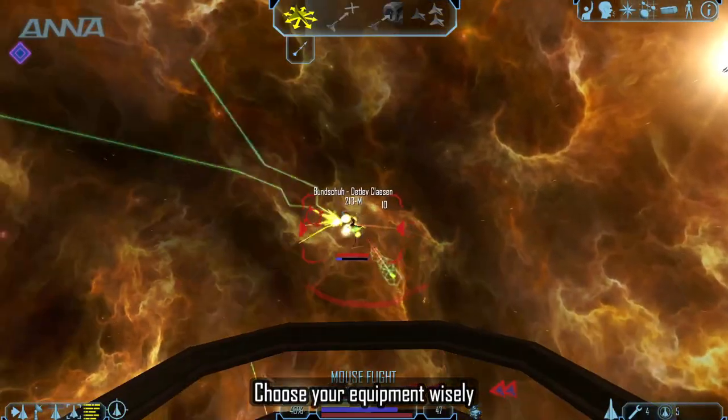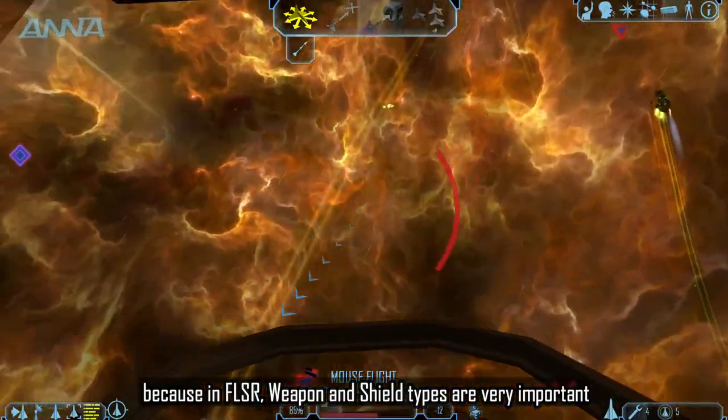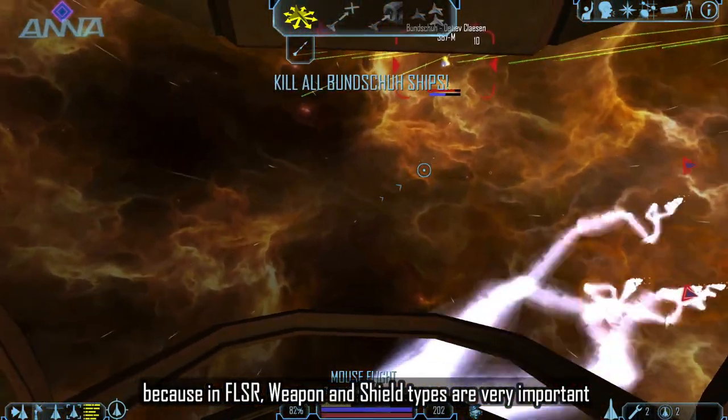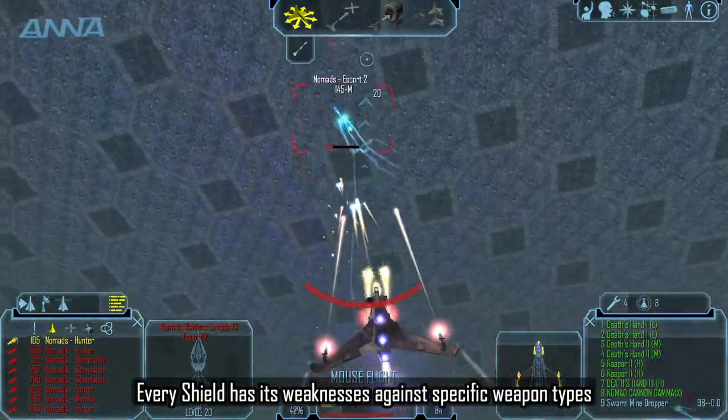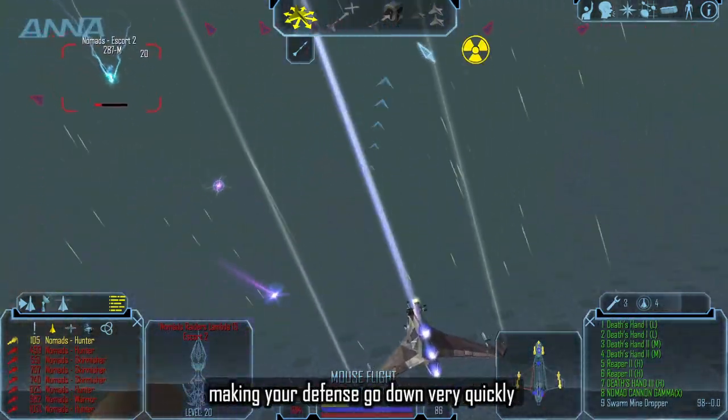Choose your equipment wisely, because in FLSR weapon and shield types are very important. Every shield has a weakness against specific weapon types, which can make your defense go down very quickly.